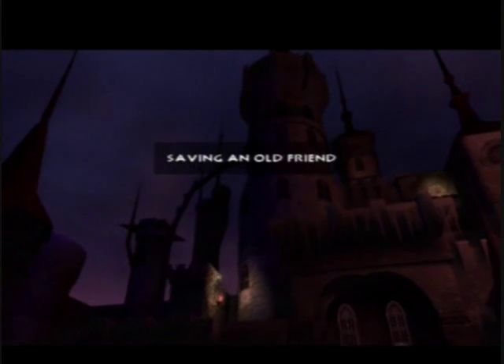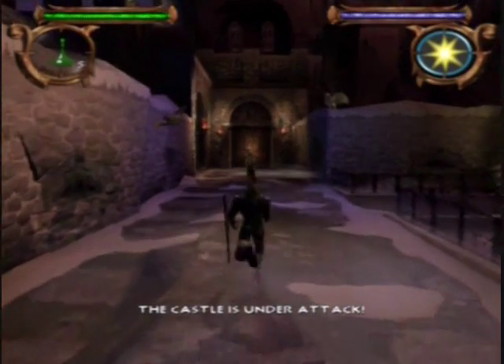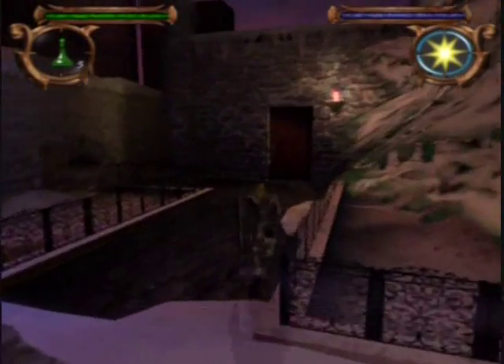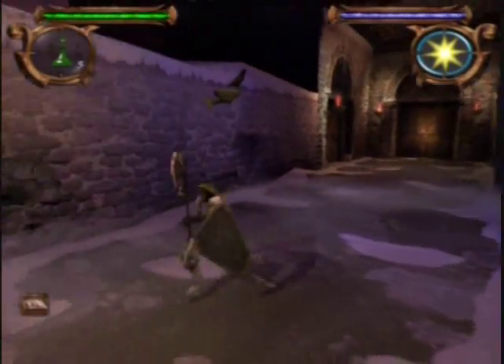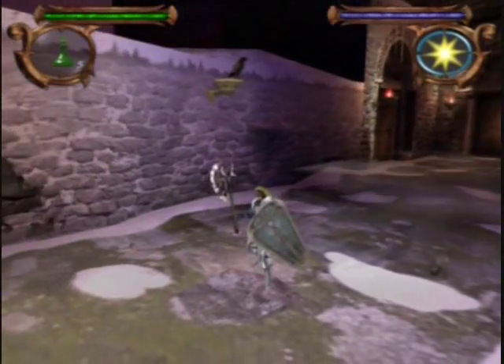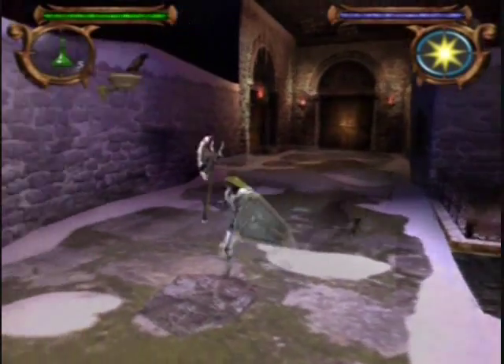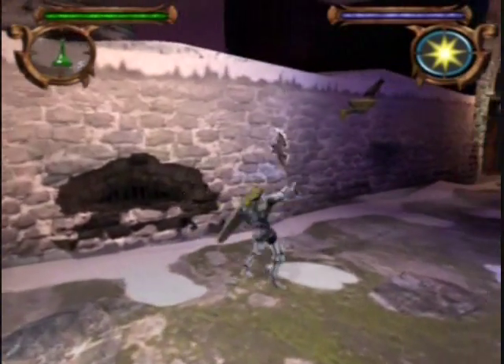Saving an old friend — not saving the game, but saving an old friend. The castle is under attack. I like the run. So X is to swipe your axe, or whatever it is.